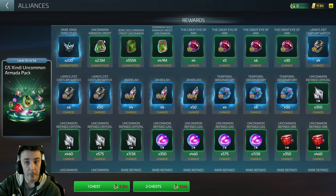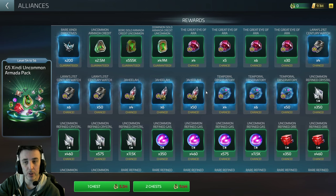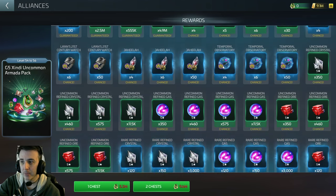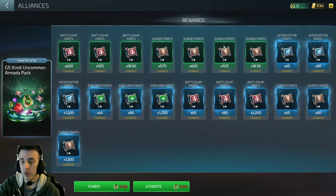You're going to get regular uncommon armada credits, Borg solo uncommon, and Dominion solo uncommon — condensing some of your loops so you don't have to do as many solo armadas. You'll also get some of the new artifacts for the new temporal artifact shards, and materials and ship parts are in here as well.